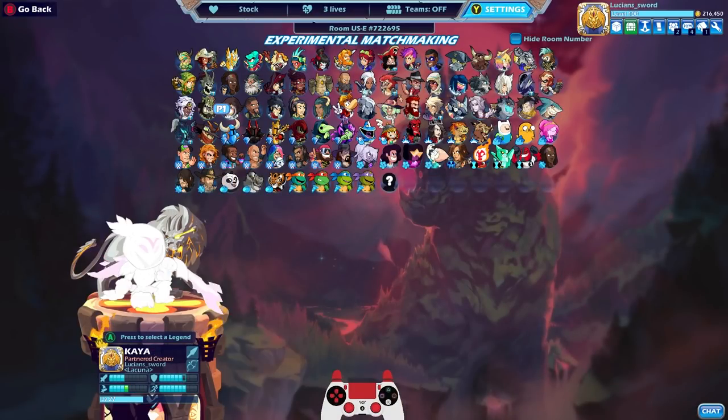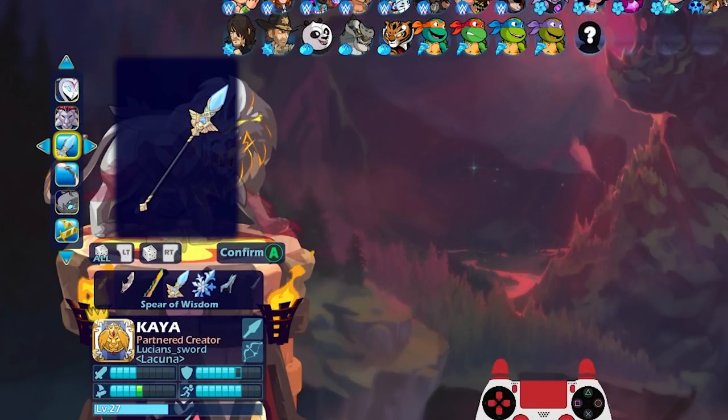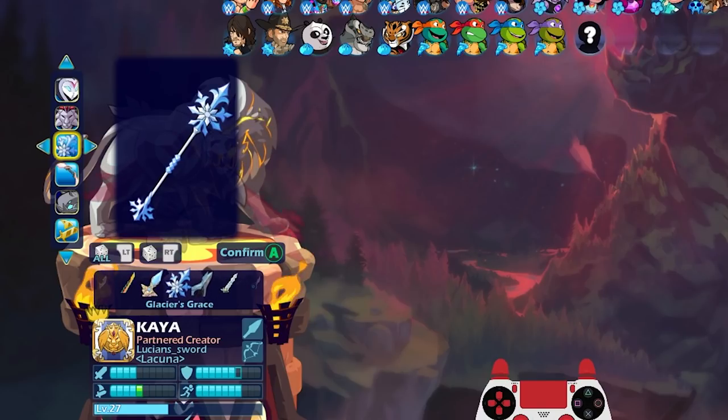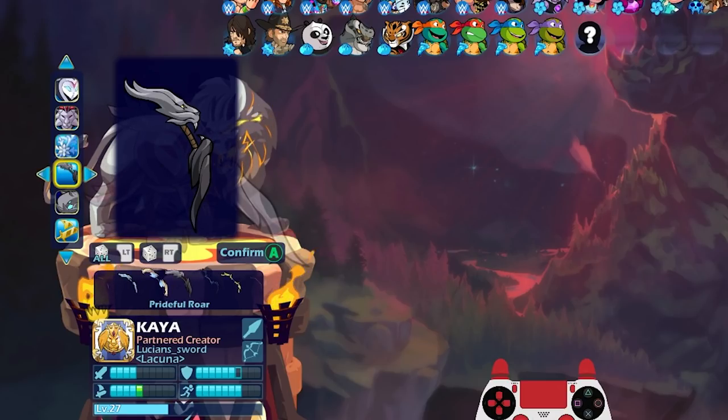I've been itching to play Kaya and I do have Coat of Lions, so let's see what that looks like. I'll use the Glacier's Grace — it goes well with Kaya because she has ice signatures — and let's see what this bow looks like with the Coat of Lions. It's got kind of a reddish top and then a silver bottom.